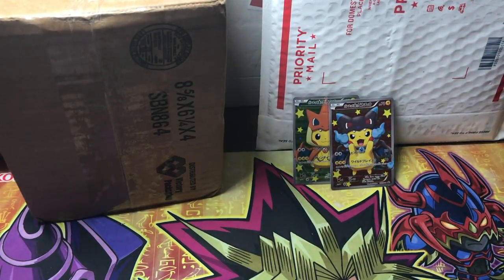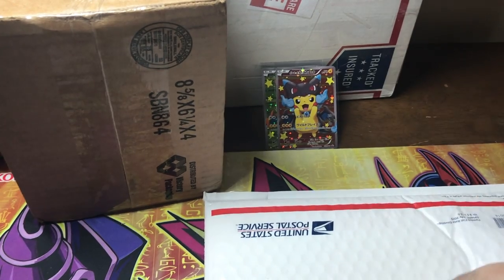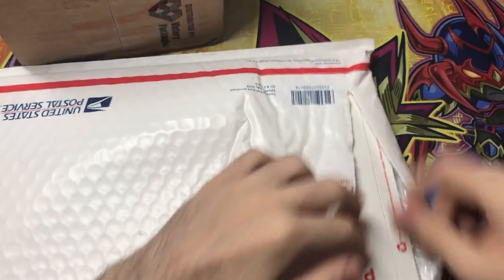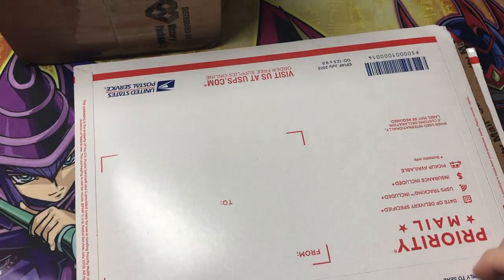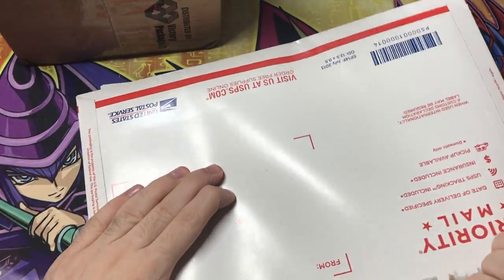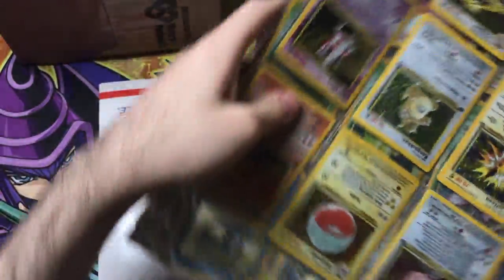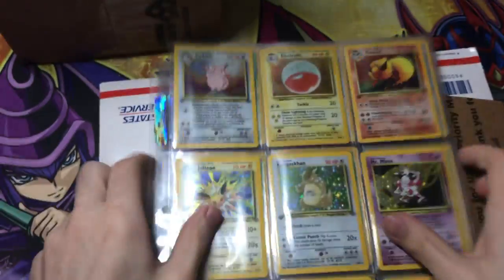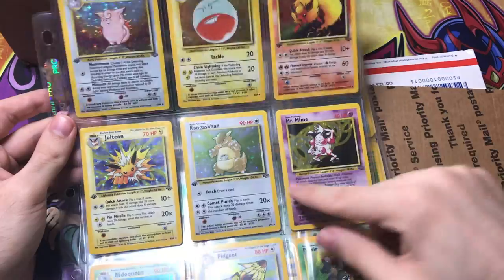Next up from Christine — I believe this is a complete set or two. Yeah, two complete sets. Set number one is the Jungle set — there looks to be some first editions included as well. It was a near-complete first edition set with unlimited filling it in. As you can see, it has the no-symbol Electrode — these don't come first edition, but it's the closest thing. Mr. Mime is unlimited, but we got no-symbol Nidoqueen, first edition, no-symbol Pinsir, so a lot of no-symbols in the set.